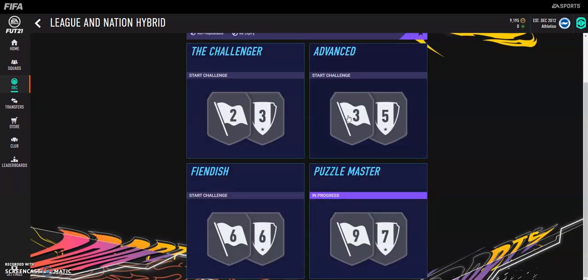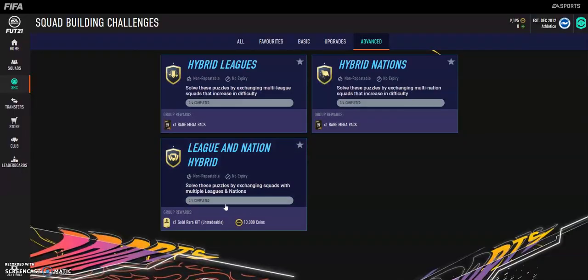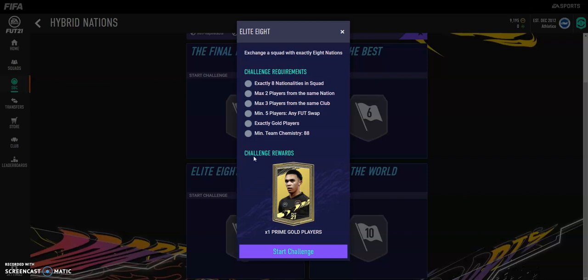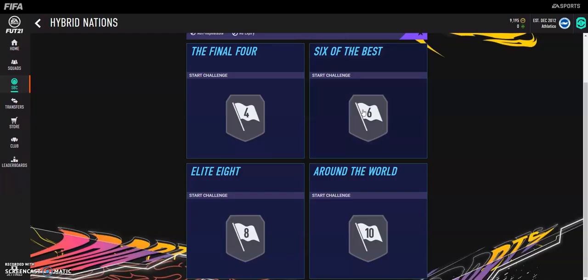The fourth one is the Hybrid Nations — the Elite Eight. You get prime gold players, but you need 88 chemistry, all gold players, five rares, a maximum of three from the same club, two from the same nation, and eight nationalities. It's not too bad — you can complete this without loyalty. It'll probably cost 10 to 20K, but you'll probably get at least that back anyway.